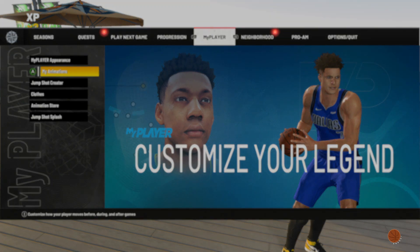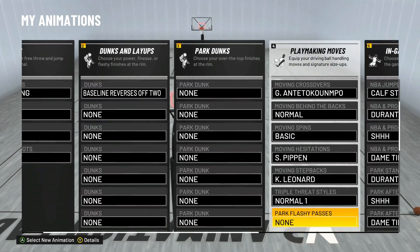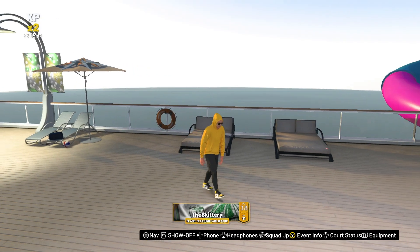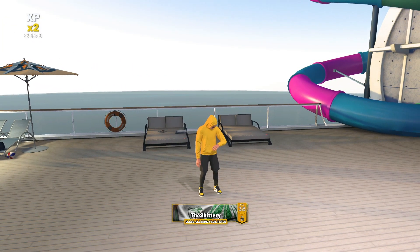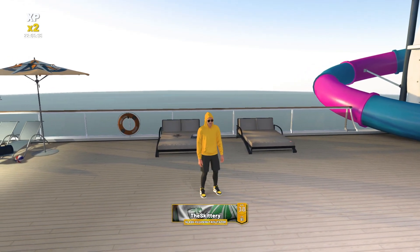I wasn't going to do this in a separate video, but if you watch this video, here you go. These are the dribble animations I'm using right now — you can pause if you want to see which ones. I'm running on my man Cannon's account, and we're going to run two or three 2v2 games. I'm going to show you how you can dribble with a 70 ball handle on this game. Let's go ahead and get into it.